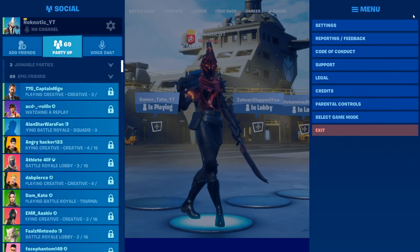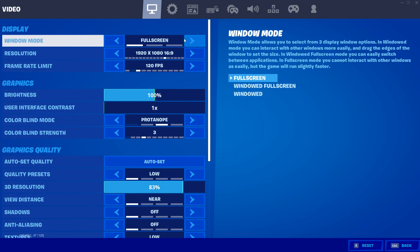Starting off with the guide, the first settings we are gonna be changing are the video settings. Under display, make sure that window mode is set to fullscreen, as Epic states itself that using fullscreen will run the game slightly faster compared to windowed or windowed fullscreen mode, and it will also give you a lot less input delay. I highly recommend that you guys go ahead and use fullscreen mode and don't use any of the other options.